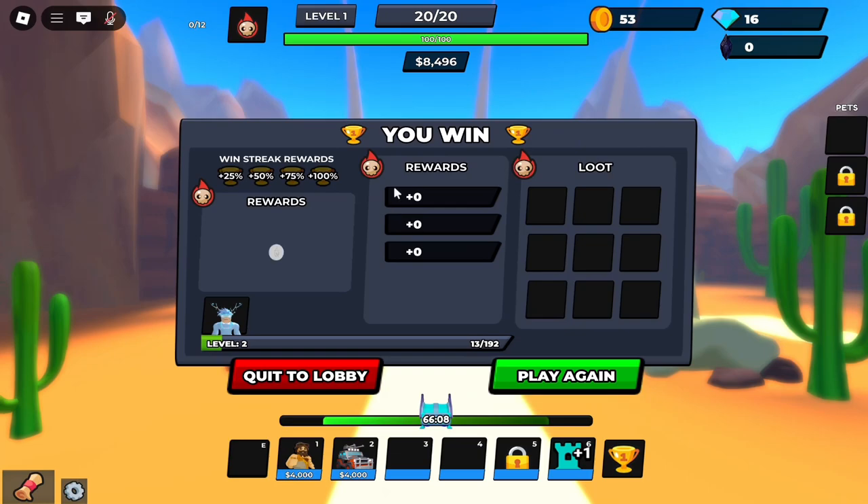Let's see what we get here. We got this egg thing and some XP. We got the rewards — some gems, some coins, XP and all that, and we also leveled up.